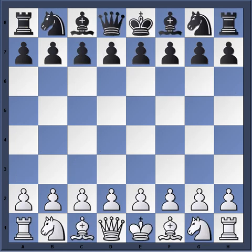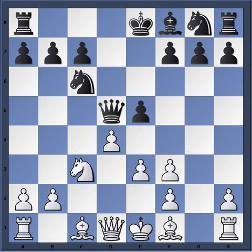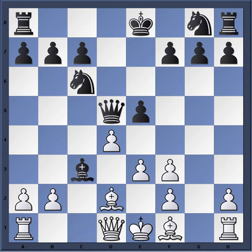In game 11, Smyslov again switched up the opening and played the Chigorin Defense. This may have surprised Kasparov, as this also ended in a draw in 26 moves.